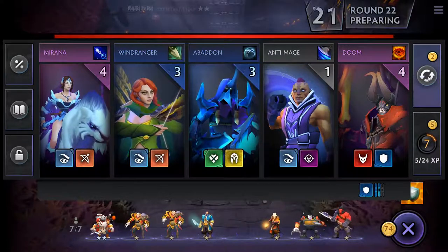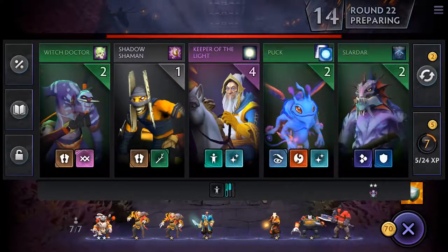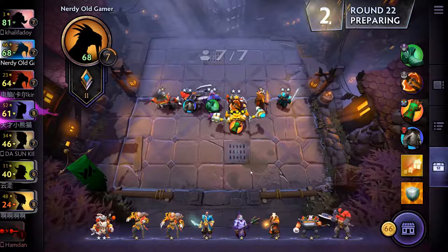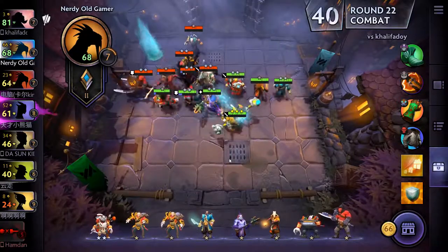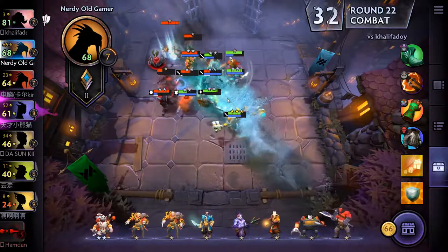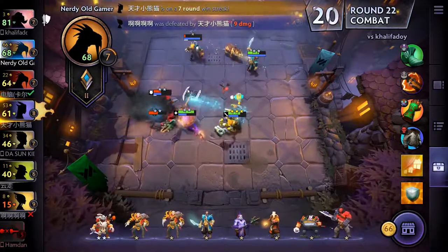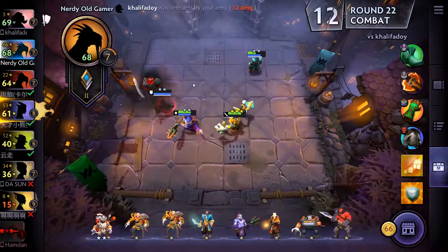We need to get that Battle Fury on someone — let's put it on him with the back of the Battle Fury too. Now we have the Battle Fury which gives us some splash damage. That's the ship. We are going to win this — for sure. Very good.